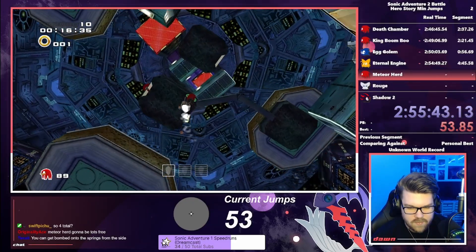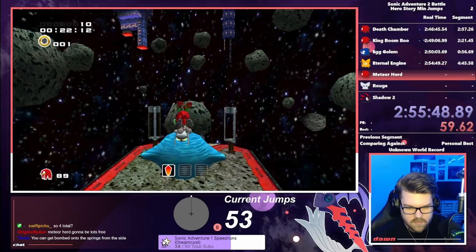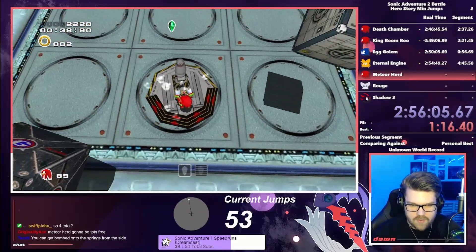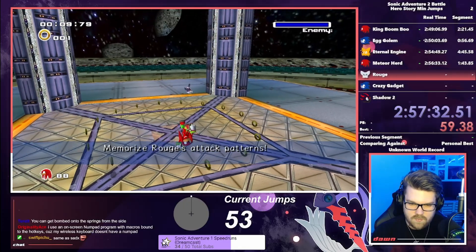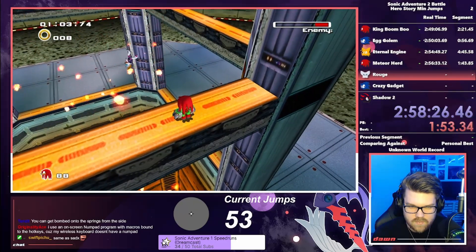Because of Meteor Herd's verticality, I was worried we would have to jump to complete this stage. Being so close to completing every Knuckles stage without a single jump would have been amazing, and thanks to the numerous springs in the stage, we were actually able to do it — no jumps at all for the Knuckles stages. We were able to just hit Rouge on the ground for the boss fight, and even though it took a while, we completed it.